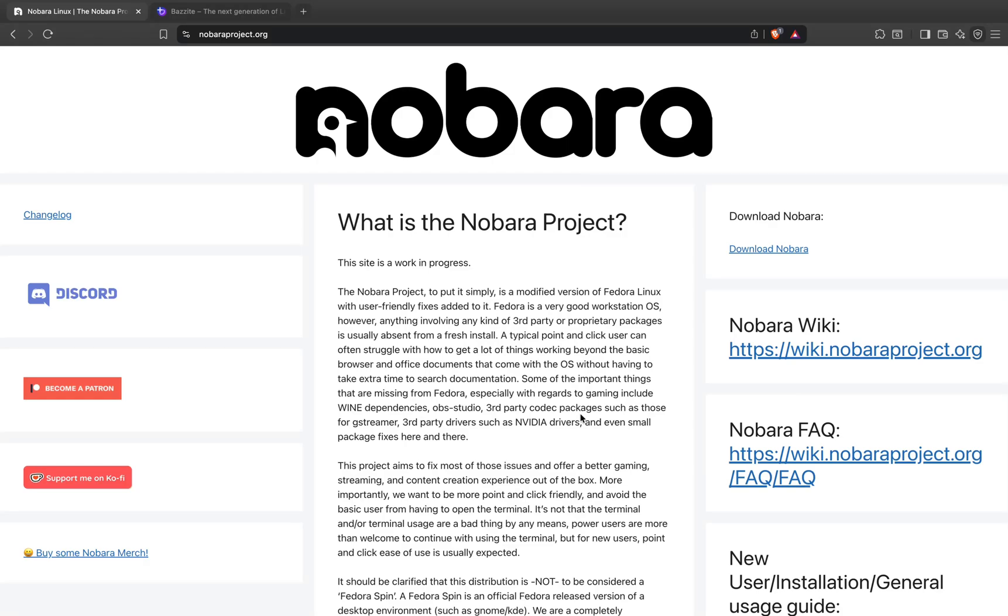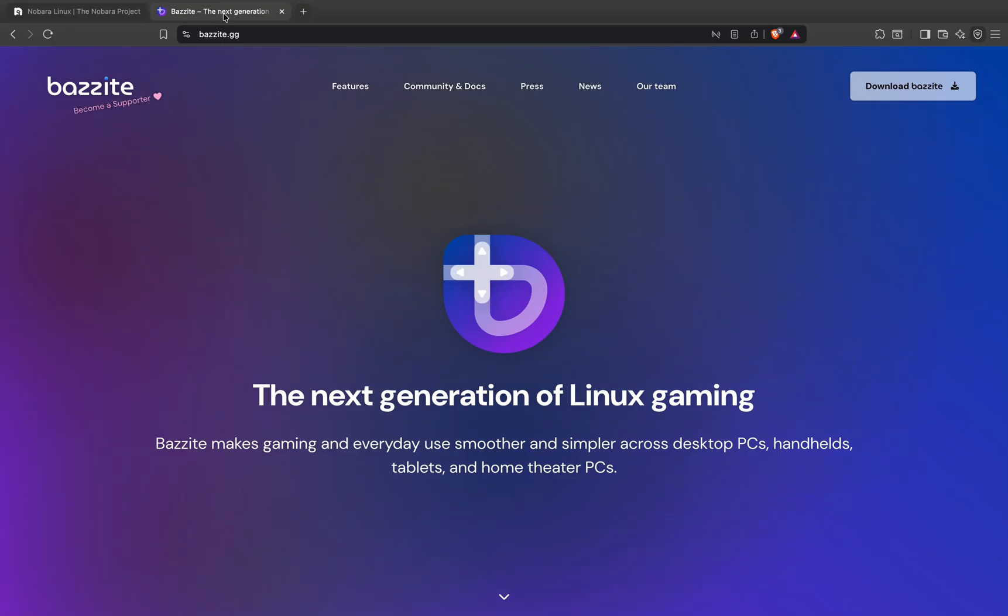Hey guys, if you've ever tried gaming on Linux, you already know there are two names everyone keeps shouting: Nobara and Bazzite. They're fast, they're optimized, and they're changing how Linux gaming feels. But they're built for different types of players, so let's figure out which one fits your style.